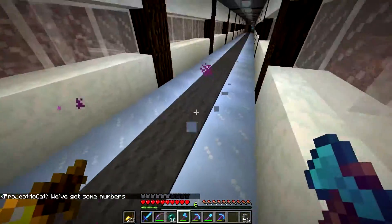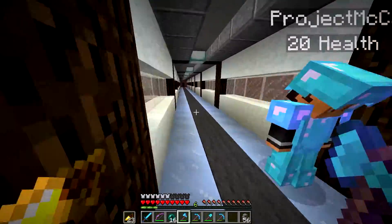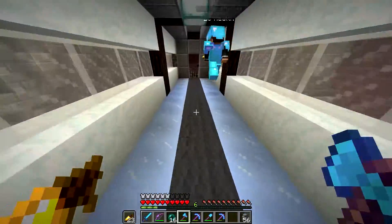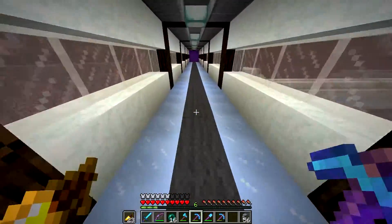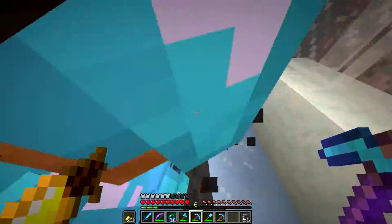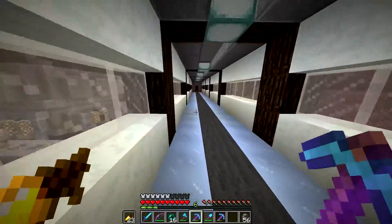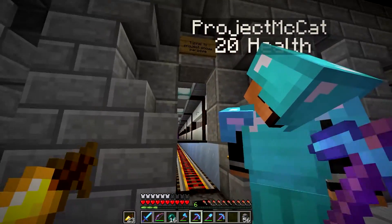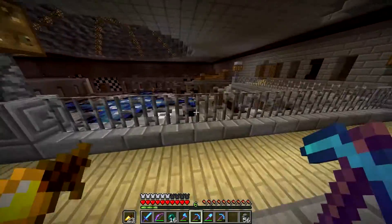We've got some rails down below this carpet, and we've got ice in case you want to walk. We noticed if you have a minecart you couldn't access the other side, but we just broke that — fixed! The tunnel says 'Taiga' — it speaks to you. When you look at it, you know you're going to a snowy place.